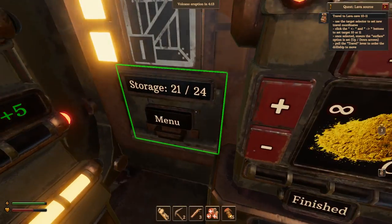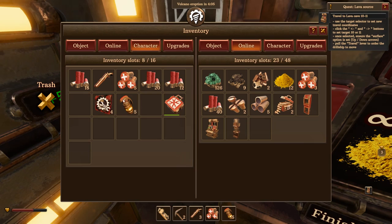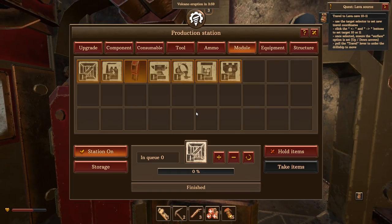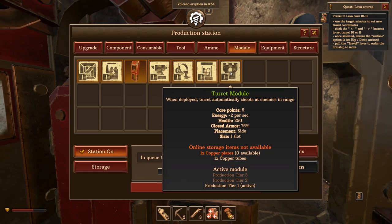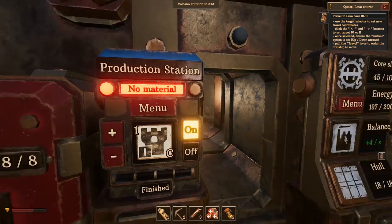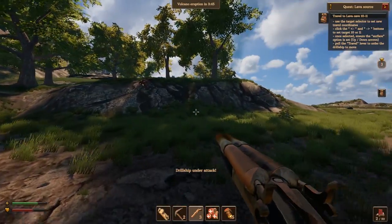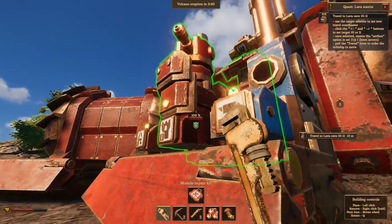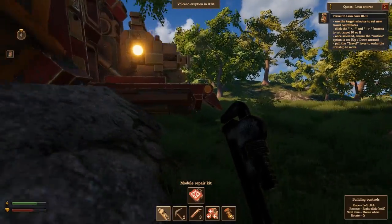Okay, now we got some more storage, and I think all the storages are connected. Yeah — now 21 to 48. We can put a lot more stuff in there. We should probably put that down, but that's for later. What is of utter importance is that we make ourselves another turret module — we need copper plates. Wait, why isn't my turret shooting? I'm not sure what's going on. Oh, it is — it just takes a little bit of time. So the turret's doing okay. Oh my god, stop distracting me game!